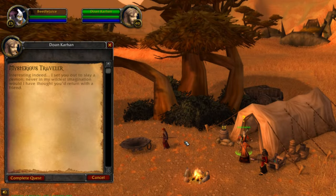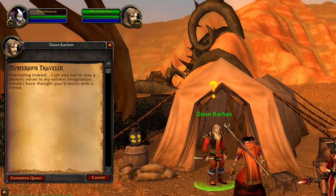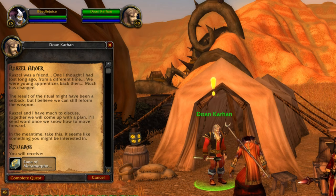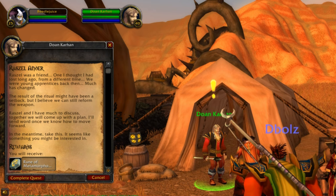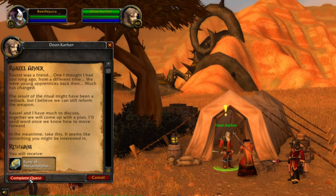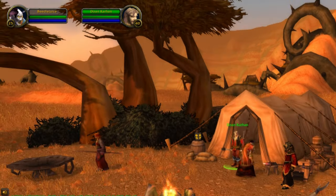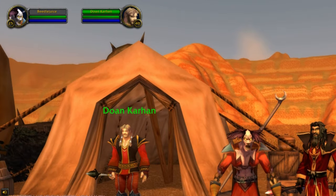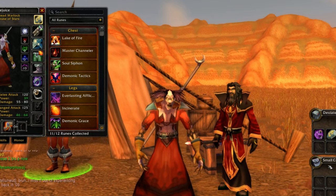Doan says: 'Interesting indeed. I set you out to slay a demon — never in my wildest imagination would I have thought you'd return with a friend.' He continues: 'Razel was a friend, one I thought I had lost long ago from a different time. We were young apprentices back then. The result of the ritual might have been a setback, but I believe we can still reform the weapon. Razel and I have much to discuss. Together, we will come up with a plan. In the meantime, take this.' And with that, our journey is complete — we have the Rune of Metamorphosis.